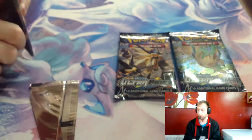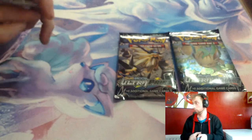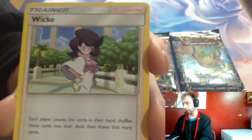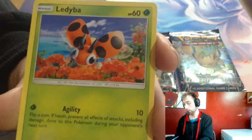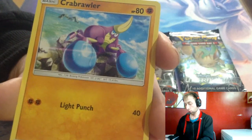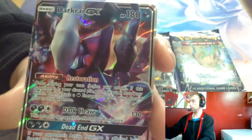I'm happy we get a GX or something. Steel energy, Wicky, Escape rope, Buff land, Sandygast, Caterpie, Ladi Bar, Inca, Crab Roller, Electables. Reverse Artwork. Nice. Darkrai GX! Boom! Nice. I run a Darkrai deck, though.